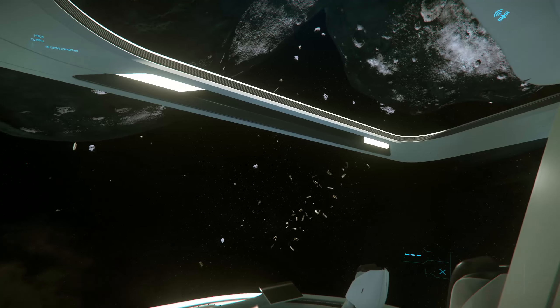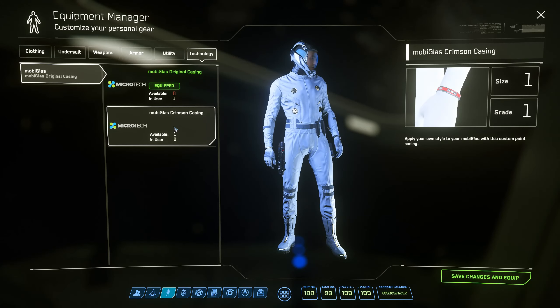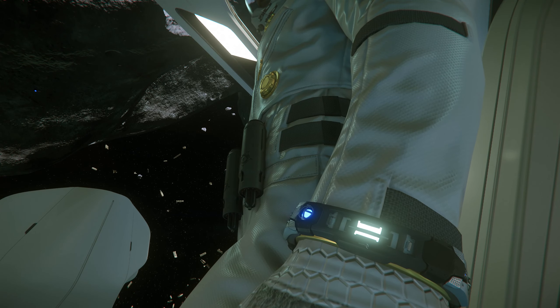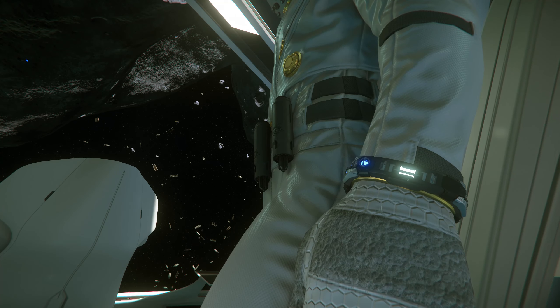Moving on from settings, one of the new things in this most recent update was the ability to buy colored mobiglasses in New Babbage. However, like a lot of new things in Star Citizen, I've had issues when trying to use these. I've tried to equip these twice, and both times I ended up not having a mobiglass when I logged in later, and I had to do a character reset.